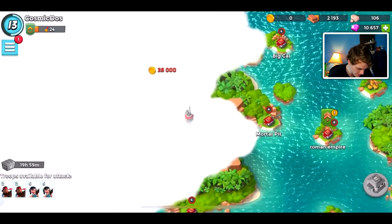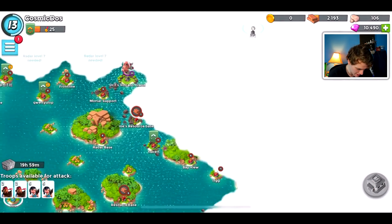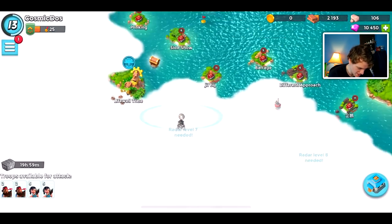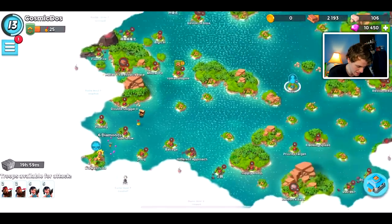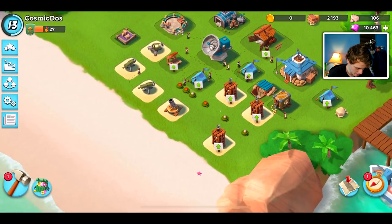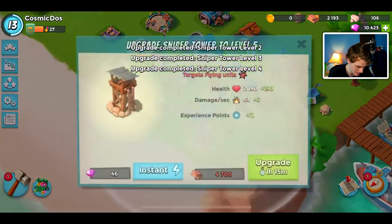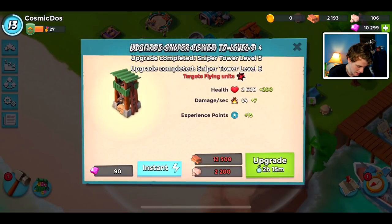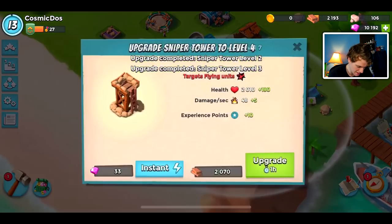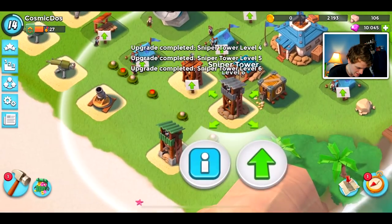It looks like we'll be able to uncover our first resource base. Am I going to attack it? I am not. And we got Dr. T! This archipelago just got a little bit more evil. At radar level seven we're going to be able to get a Hammerman HQ. I don't even know what level they start out at — it's been so long. We need to upgrade our defenses. This is not just an attack-based game. We need to defend a little. We're going to upgrade our sniper towers and get that cool green skin on them.